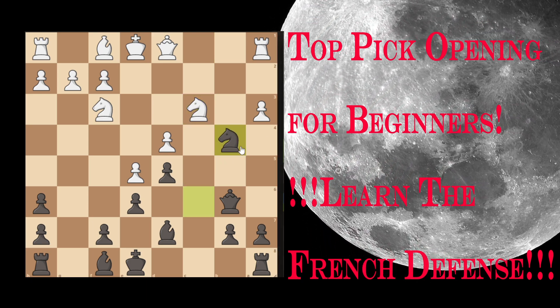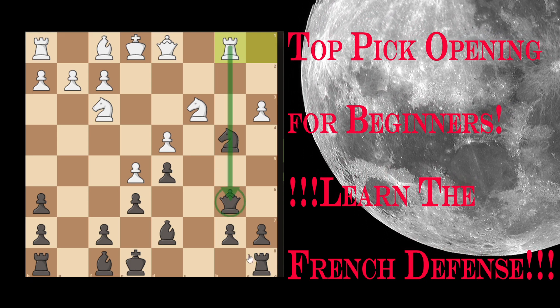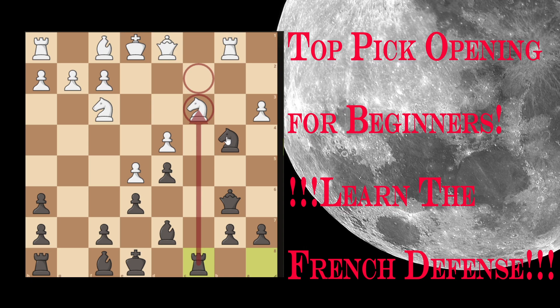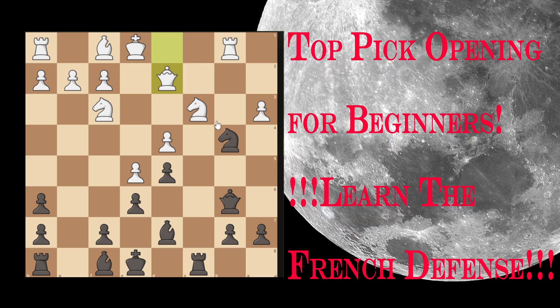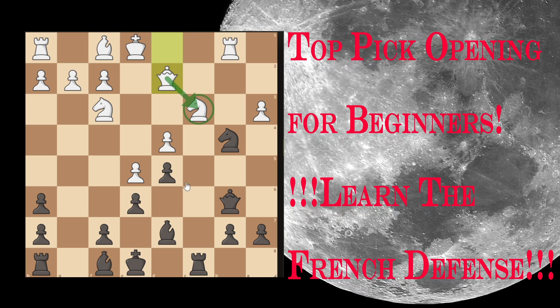Knight captures B4. White will try to counter by pinning our Knight and Queen, but Black has Rook to C8, hitting the Knight on C3 and most importantly the C2 square. Now Queen to D2, protecting the White Knight on C3. Pause the video to try the next tactical blow for Black.